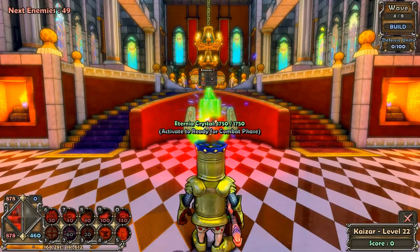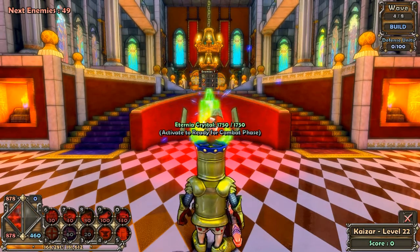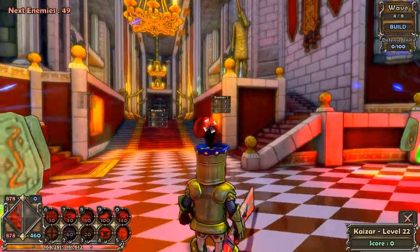What is up guys, Carl here. It's time for a new map guide. This is the throne room of the castle — that's what the map is called: Throne Room.